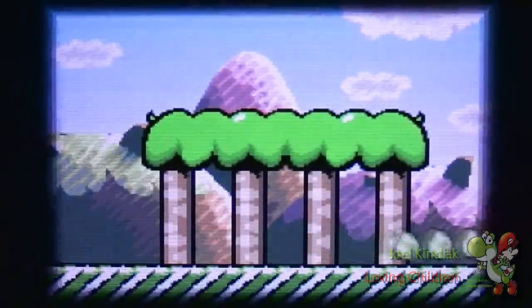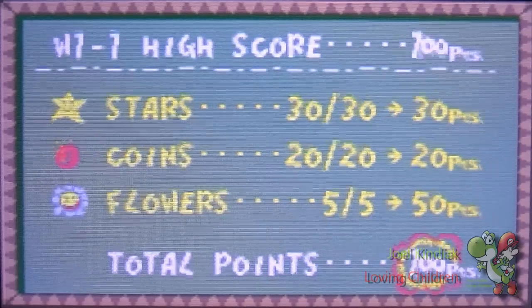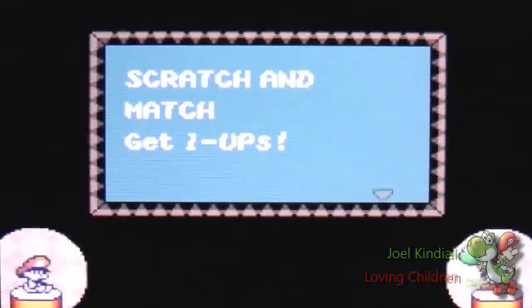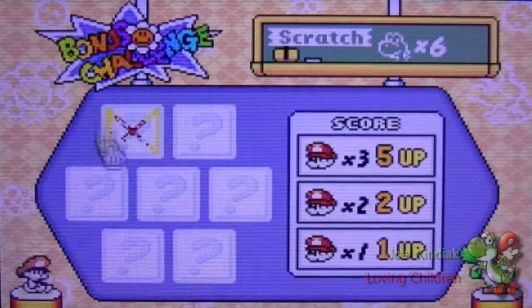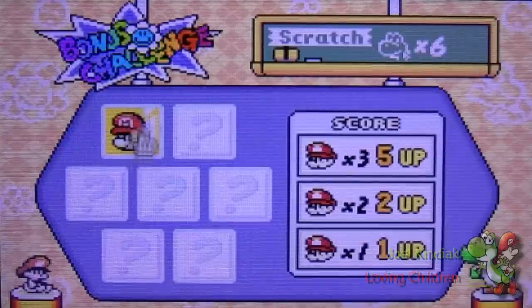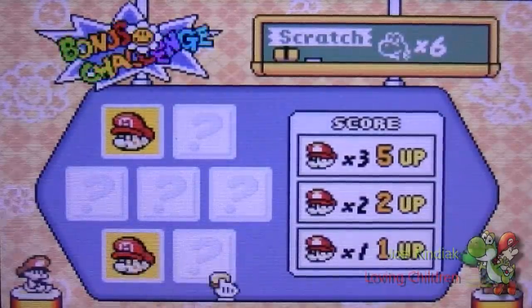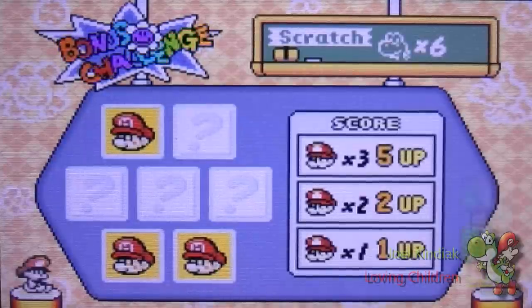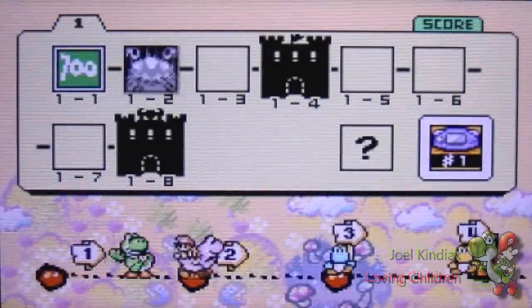Before we finish off, we're going to do this bonus challenge. First, we're going to watch the scoring system — 100 points, 4-1-1, make 8, 4-1-1. It's a scratch and match game to get 1-ups; you need to get 3 matching boxes. If you ever played Neopets, it's something like that. You've got to hit Marios, so it's much easier. I just hit 2 Marios — I'll be pretty shocked if I get a third one. Oh sweet, 5-up! That was pure luck on my part; I had no idea those were the cards. And that concludes this part of World 1-1 of Yoshi's Island. Thank you, and subscribe for more videos to come.